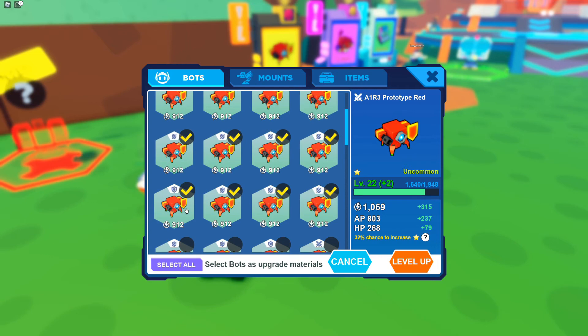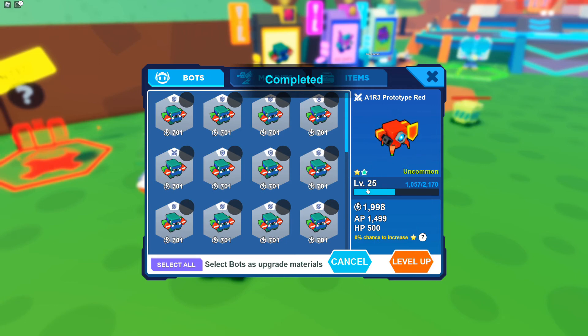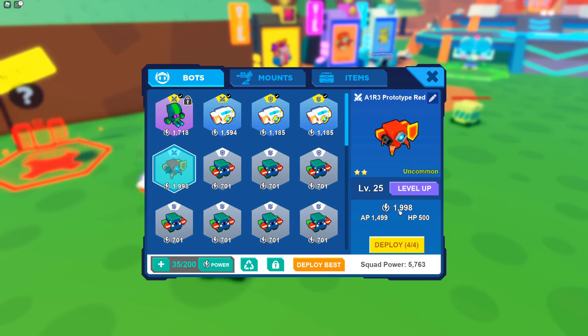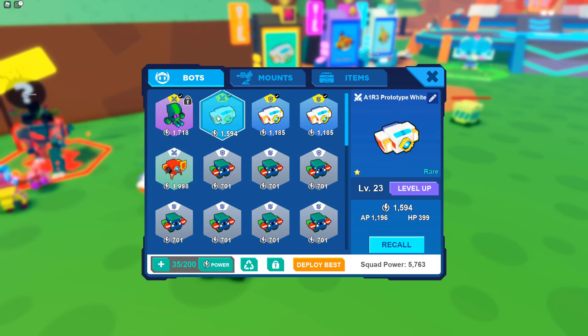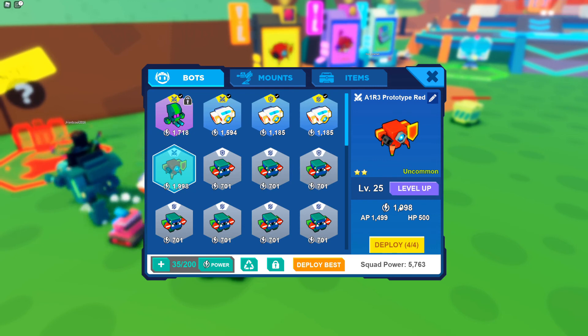Let me try it again with this one at 40% chance, and hopefully we can get it. Oh yeah, look at that — it went up a star! Let's go! A 40% chance worked out better than 60. Look at the power — it's almost 2,000! This is a level 31, that's a level 23, and it's two-star now. Oh my gosh, that is so good!